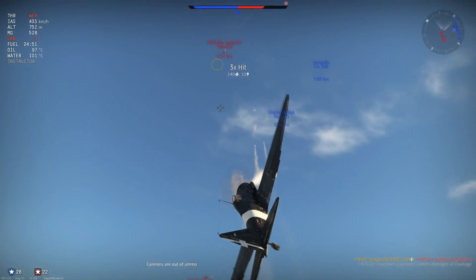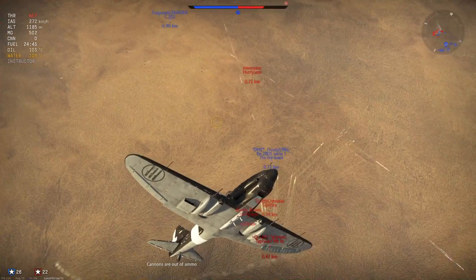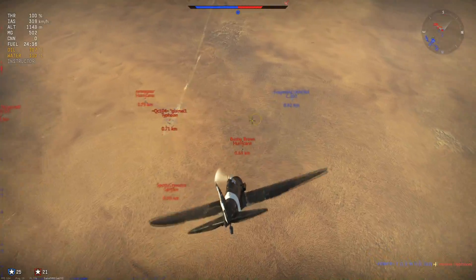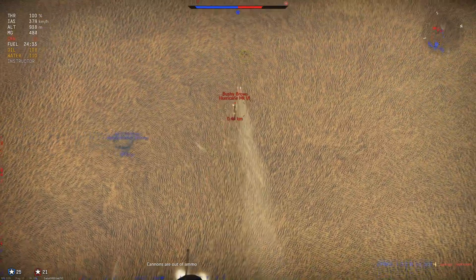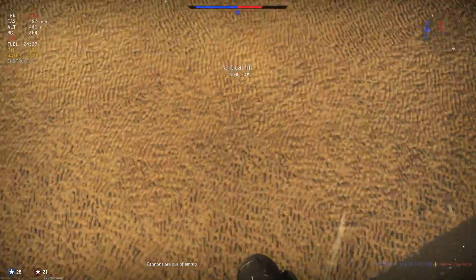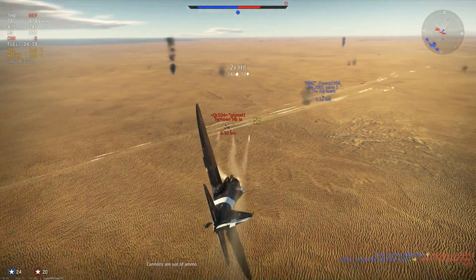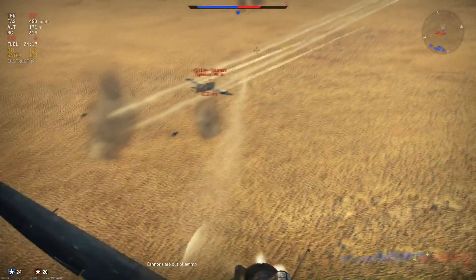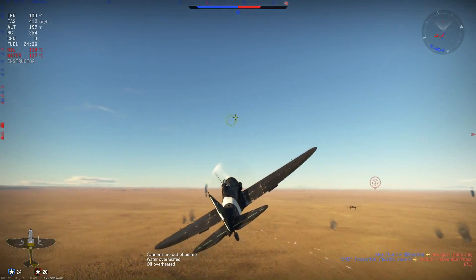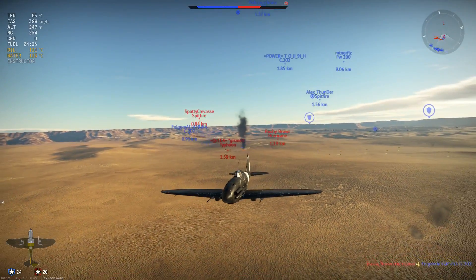Top speed in a dive is 704 before she redlines and 780 before she rips apart. That is quite decent but not spectacular — it's not one of the best planes for speed at this battle rating, but also not one of the worst. Control stiffening starts at 550 and becomes more severe at 650, though I didn't find it too bad. The roll rate is above average and only gets to average at the high end of the dive.